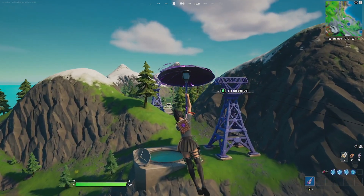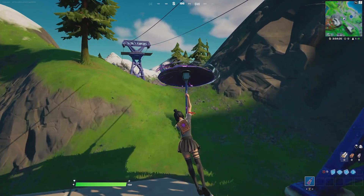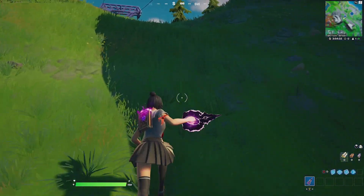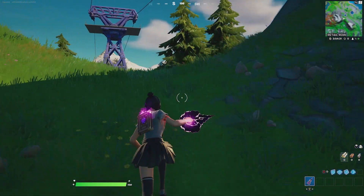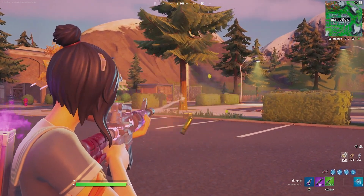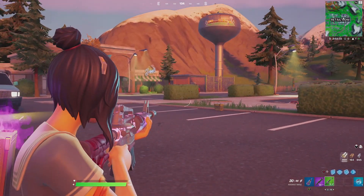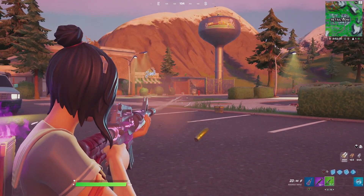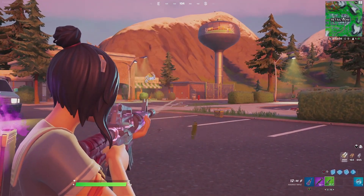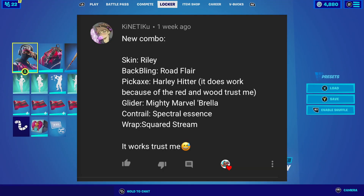For the glider he goes with the Storm Cell — a very cool glider commonly seen with skins featuring a lot of purple, and it matches well due to the purple aesthetics of the back bling and harvesting tool. For the wrap he goes with the Accolades, obtainable this season. Its purple aesthetics with a grayish color tone match perfectly with Tatsuki, especially the Human Form he's going for.